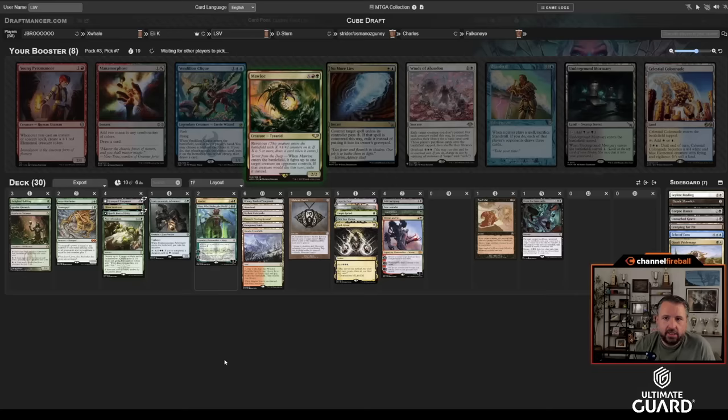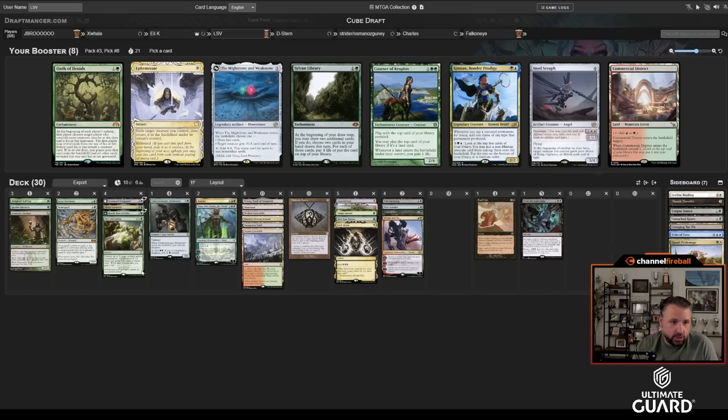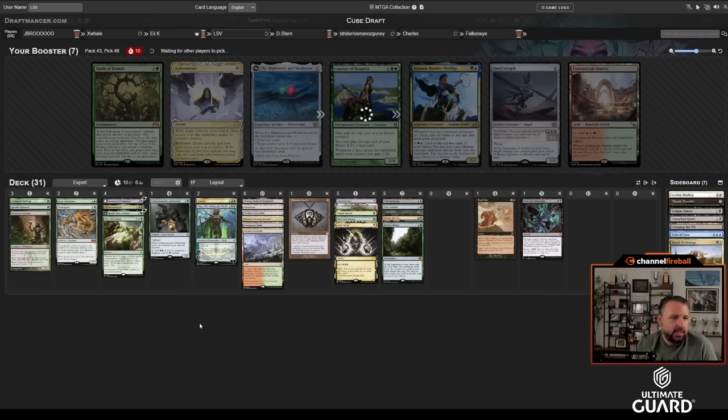Dark Ritual for turn two Undermountain, turn three Nissa — it can fuel Pest Infestation or From the Catacombs. I'm just looking for ways to speed myself up, and Dark Ritual is a really good way to do that. This looks like a pretty nice fair Jund deck. I need another spell or two and I'm set. Perfect — Maw Lock, exact card I want to splash off red. Good Dark Ritual too. I've got a little red for Reanimate, now for Maw Lock.